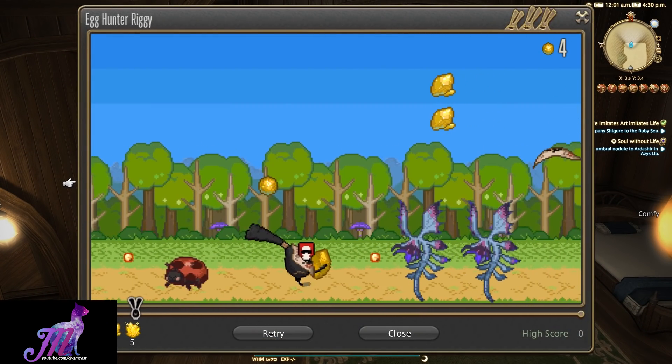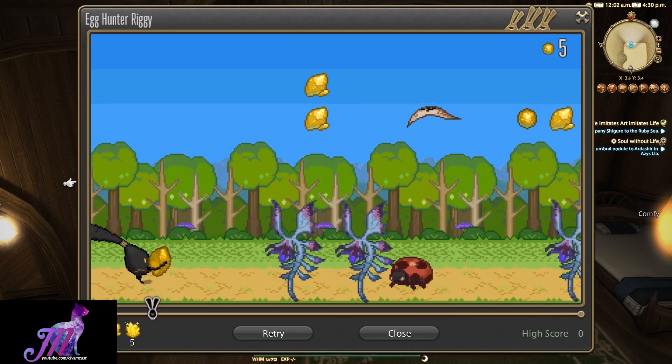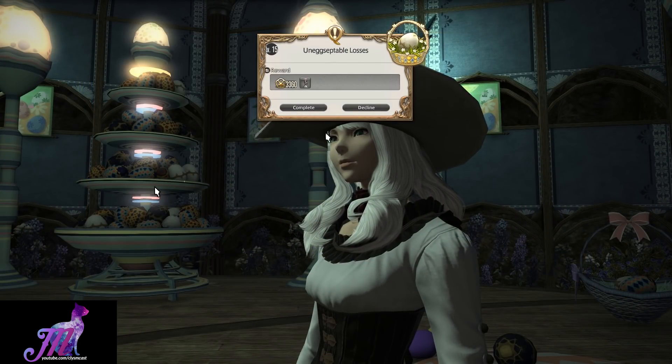In addition to the minigame, the main reward from the event is a brand new minion, and this is the Mottly Egg minion.